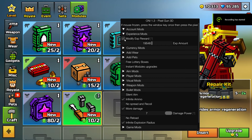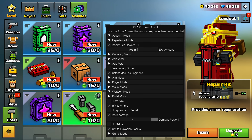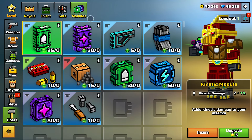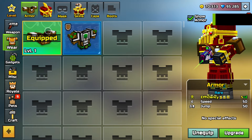Once you get modules, you can just press instant module upgrade — it'll do all of it for you, just like that. It's completely safe.